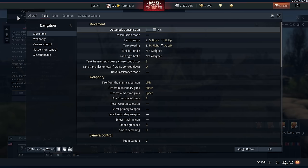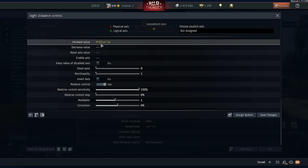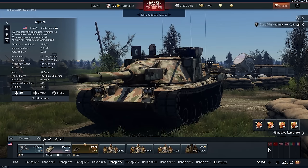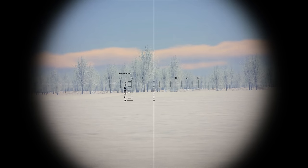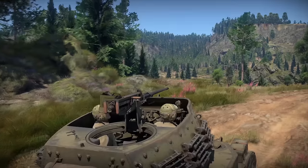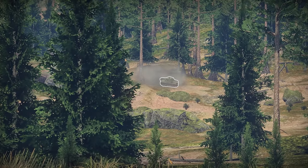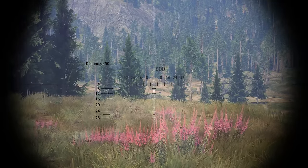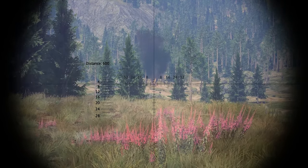Now let's return to the tank section in the controls. This time you have to scroll all the way down to sight distance control. Set keys for increase value, decrease value, and reset axis value and you're all set. Now you can adjust the elevation to compensate for ranges and still aim to the center of the cross. Let's say we spotted an enemy. We'll first estimate the distance the old way, so that our distance measurement skills don't get too rusty. This is the T26 side on — should be around 600 meters. Let's check it with a range finder. Yep, we were right. Adjust the range and look at that — now there is no need to compensate for drop. Isn't that convenient?